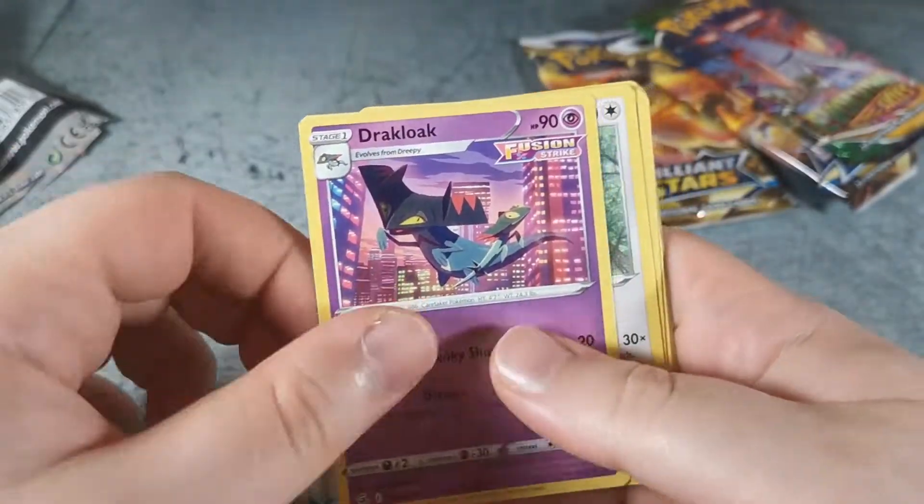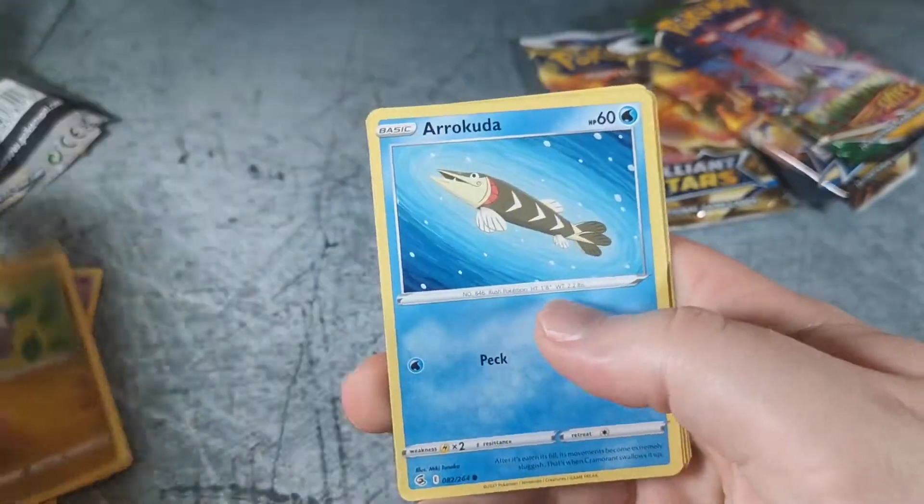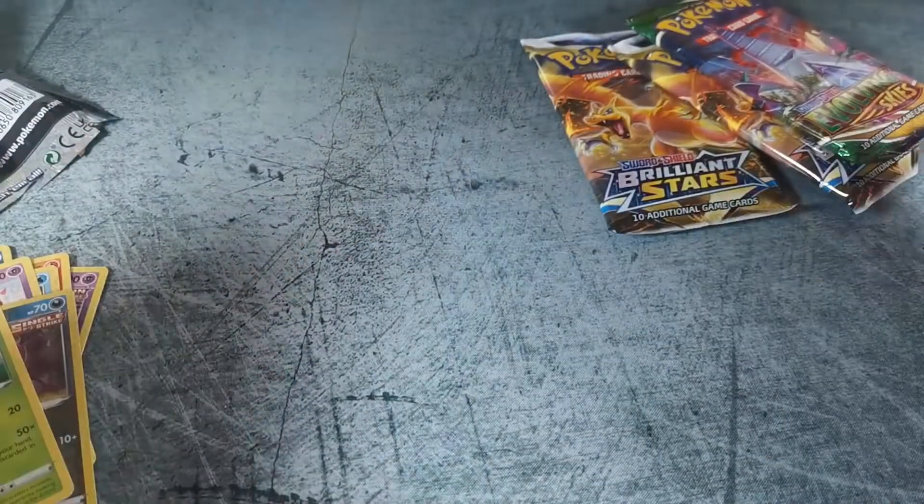Lightning type energy. Draclo, Corvus Squire, Crogunk, Pansir, Goomy, Arrakuta, Snubble, Impidimp — reverse hollow — and a Maractus, non-hollow.